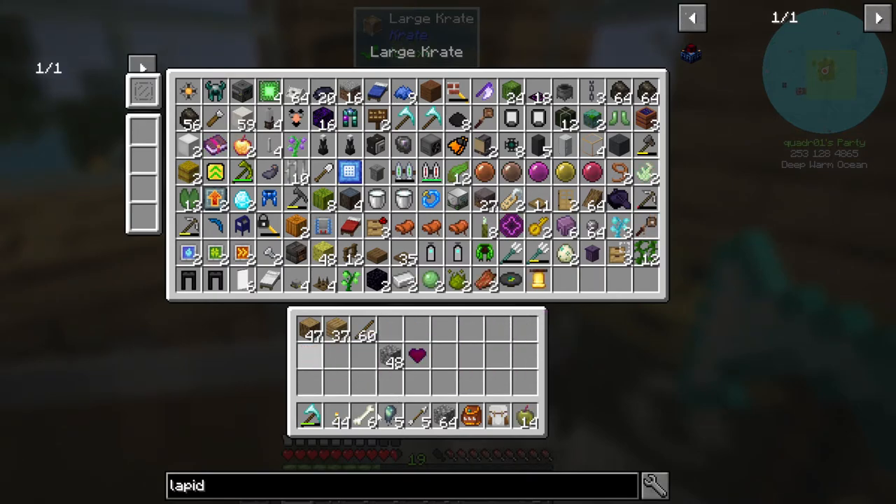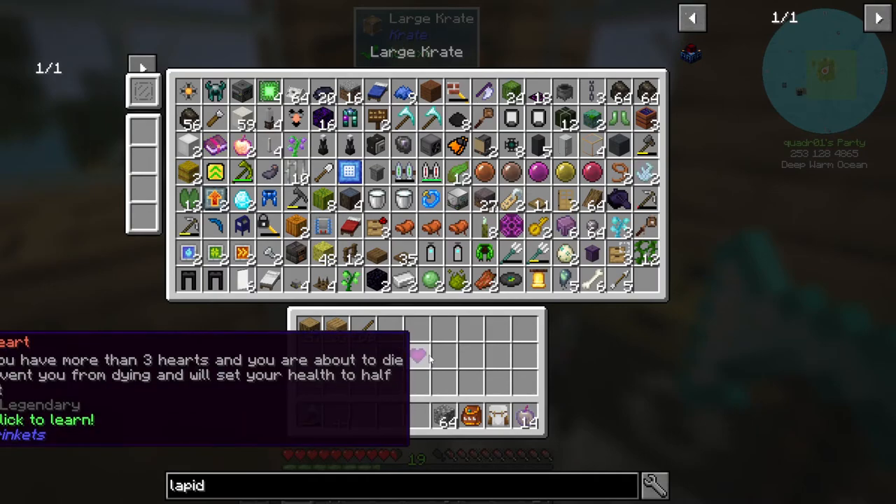Except for — look at that — a heart. A rooted heart. When you have more than three hearts and you are about to die, it will prevent you from dying and will set your health to half a heart. Interesting.